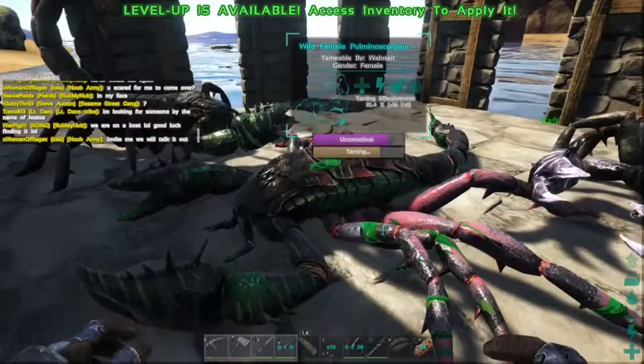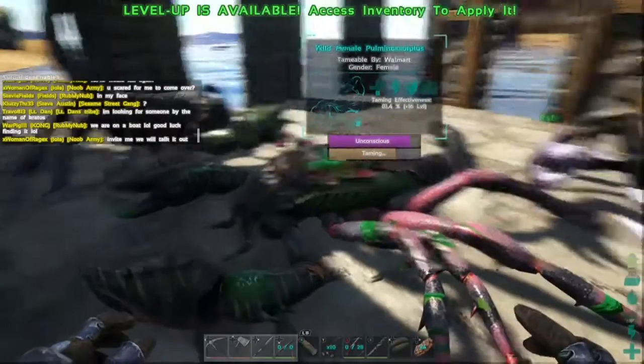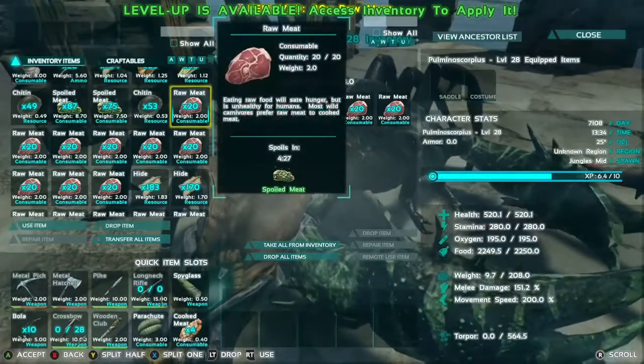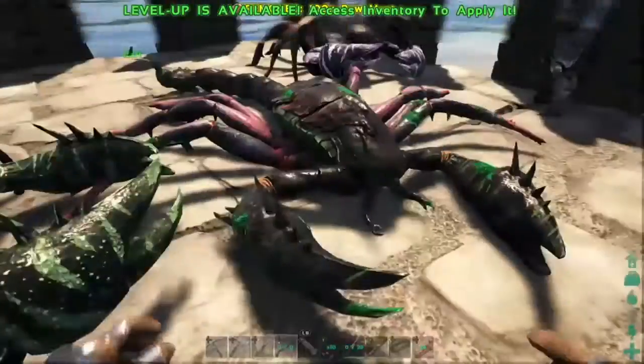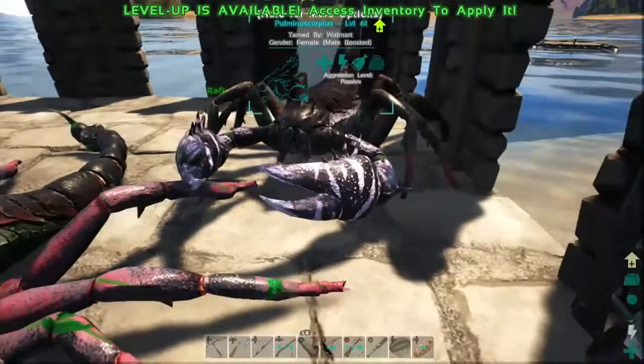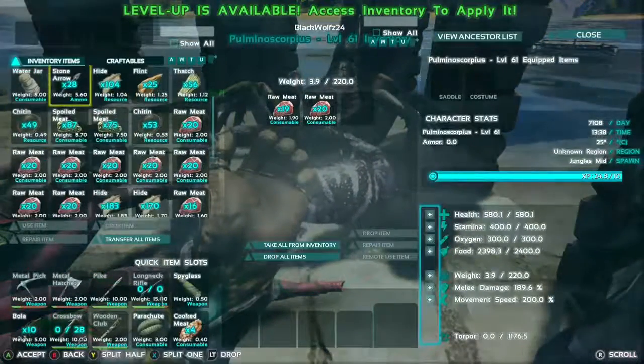We ended up taming four of them — one male and three females. We really just want their eggs, that's why we tamed them. But they are fun to ride sometimes and useful to keep around the base to keep noobs out — knock them out if they get close.